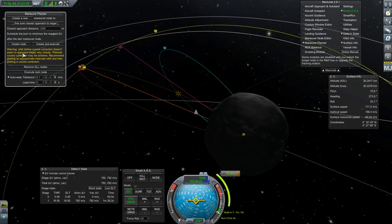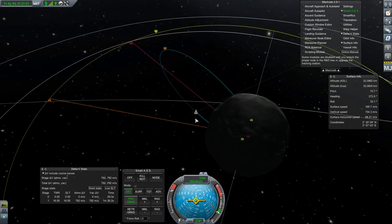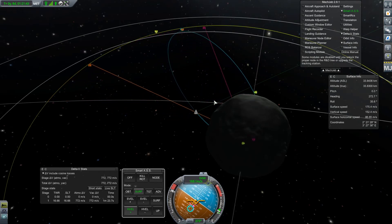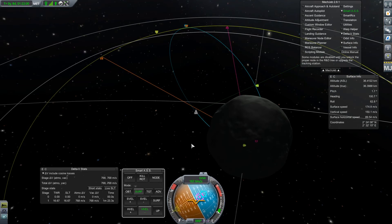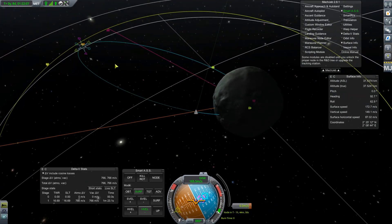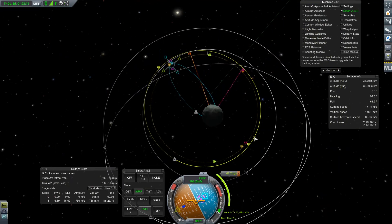So we really just need to get closer. We're going to be a little slow — we started our burn a little late. We can bring this down right there, and from here we can add a maneuver and circularize. That will kind of speed us up.